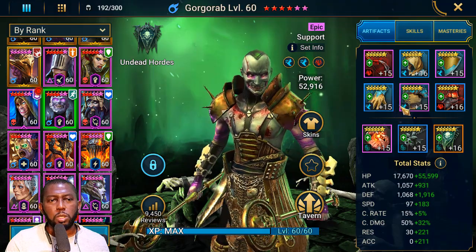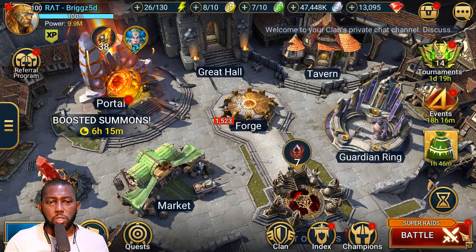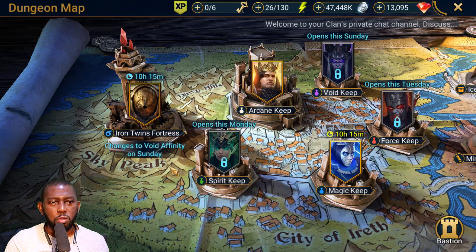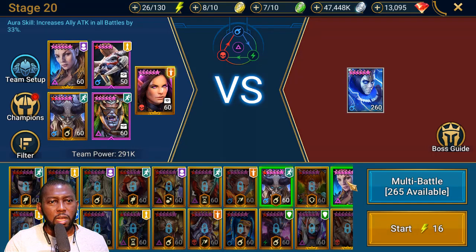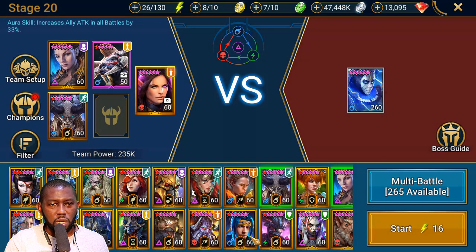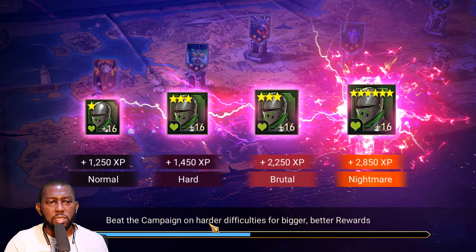That's how I built Gorgorab — speed, speed, speed, no other way. Now it's time to take him into some content and see what he actually brings to your team. Every team needs a reviver, a healer, and someone to boost turn meter — that's where Gorgorab comes in. He's not great for campaign. The first content I used him for is the Magic Keep, which I hated most. The boss puts a big shield on himself, and Gorgorab was the champion I brought to remove that shield.